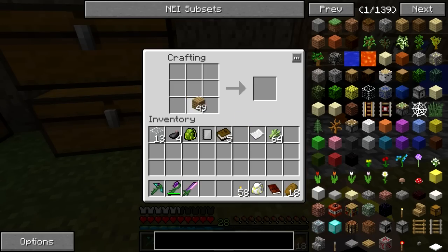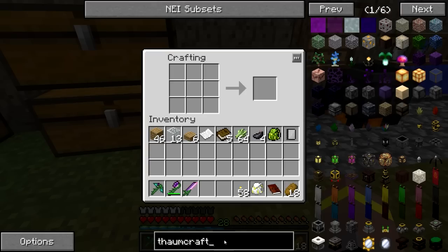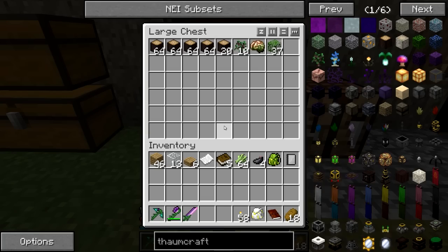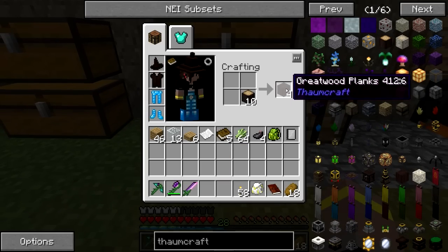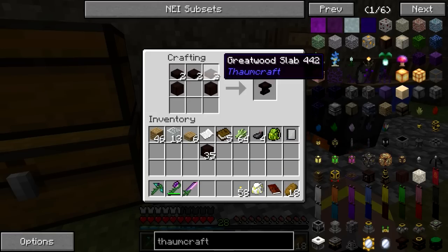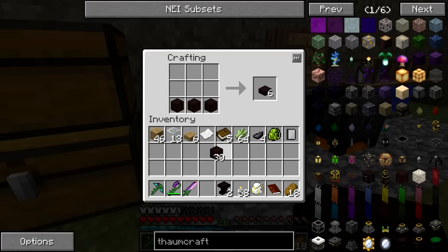First things first, let's make ourselves one of these. I always forget the recipe for this every time. I thought it might be like this — or maybe like that. No? Okay. At least I tried. We want to make these guys, and oh, we need to use Greatwood. Well, I got it wrong in how to make it, but at least we know we couldn't have done it that way. So we want to use Greatwood for this — that's fine. So we'll grab some of that and we're actually going to want to make three of these.